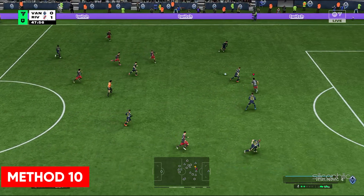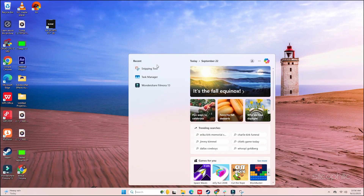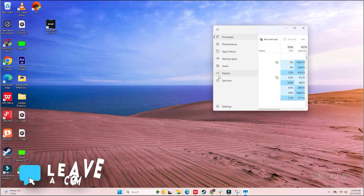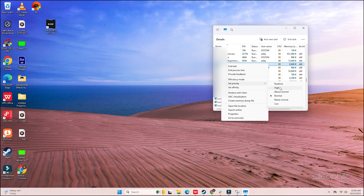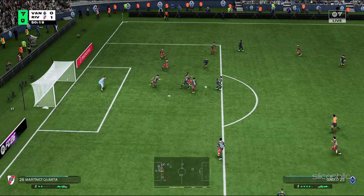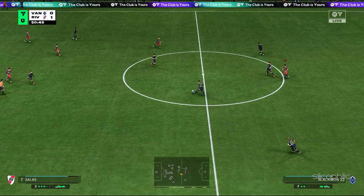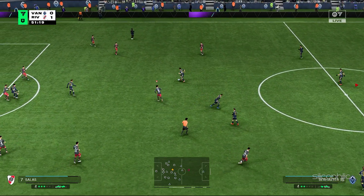Method 10: Set the game to high priority. Open Task Manager using Windows search, then select the Details tab. Right click on the game exe process, move the cursor to Set Priority, and click High. Similarly, you can also set the priority of other processes you don't need to Low, which gives the game more system resources to run optimally.